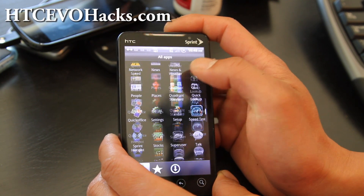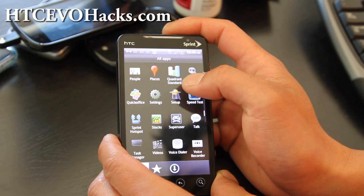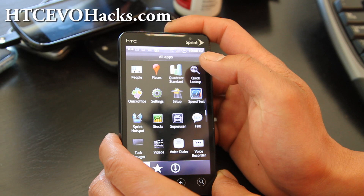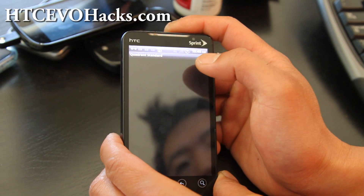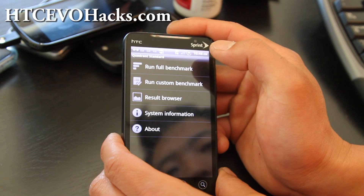Since the kernel hasn't been released, you can't overclock it — that's the only drawback of having Gingerbread ROMs. But I'd rather use Gingerbread than Froyo. Let me run the full Quadrant benchmark.